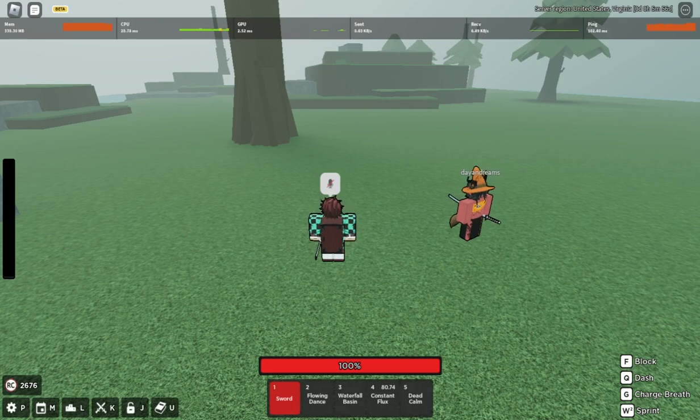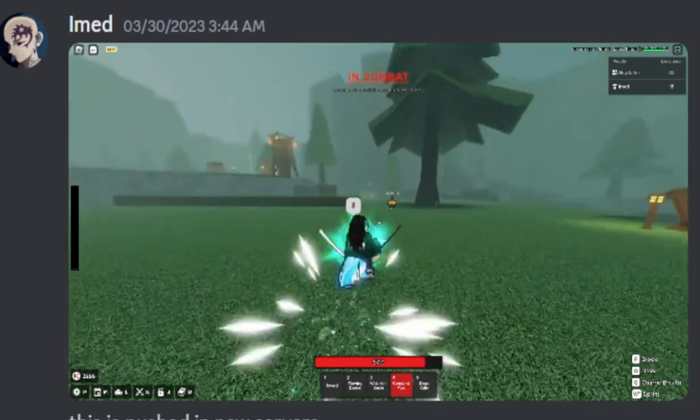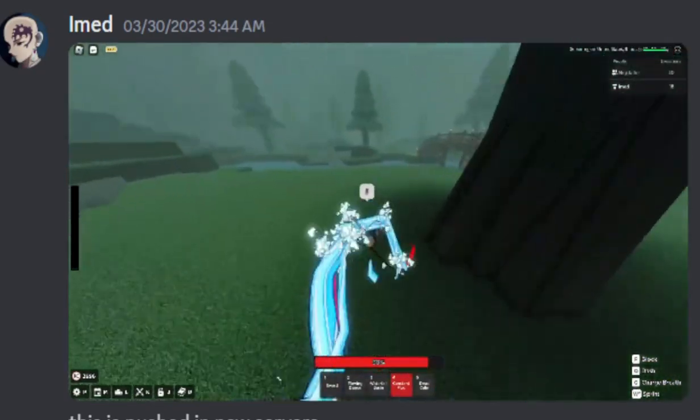I'm going to show you what IMED himself DM'd me and told me about this special ability. This is the video that IMED sent me, so we're going to go ahead and play it. As you guys can see, when you use Constant Flux, if you get arrow laddered, it automatically deflects it — which is super cool.